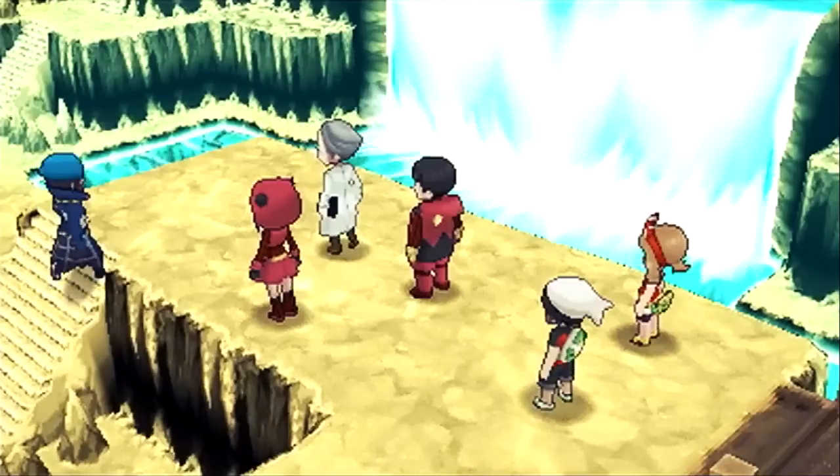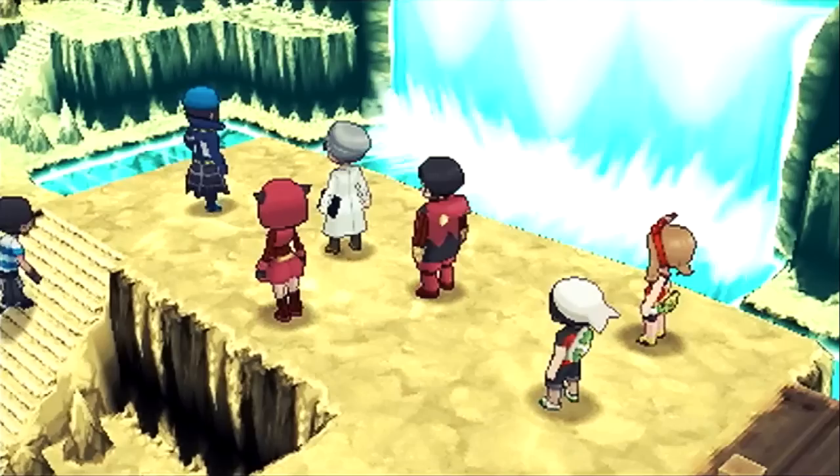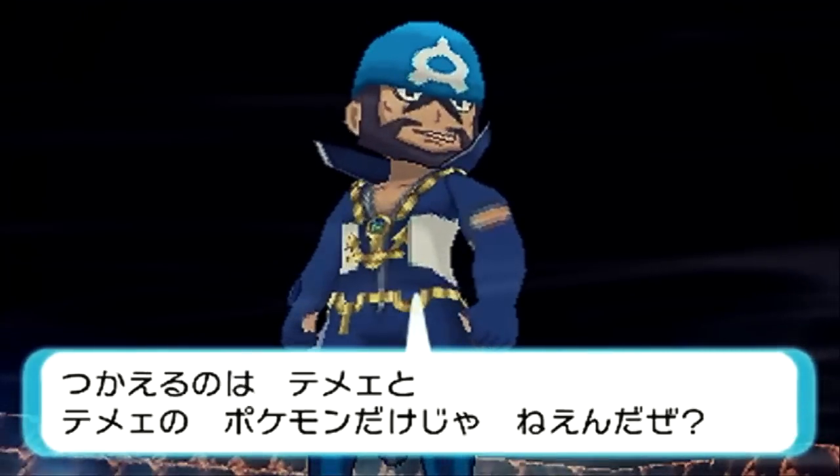Then we have the Team Aqua one at Meteor Falls, where Archie walks up with his two grunts. Then there's what looks like he's about to engage in battle, but it's probably just another camera switch while he's talking about some story stuff, which is pretty cool.